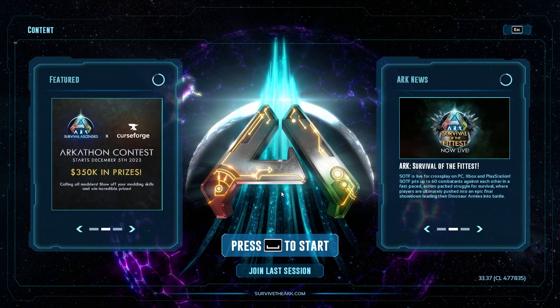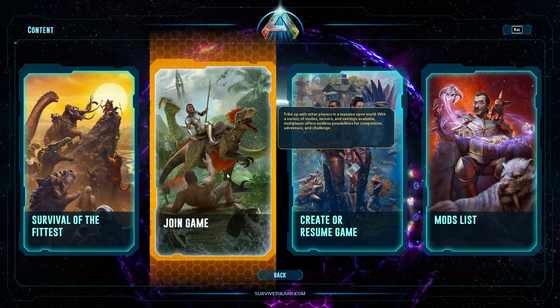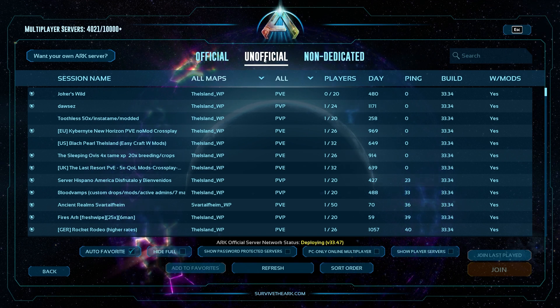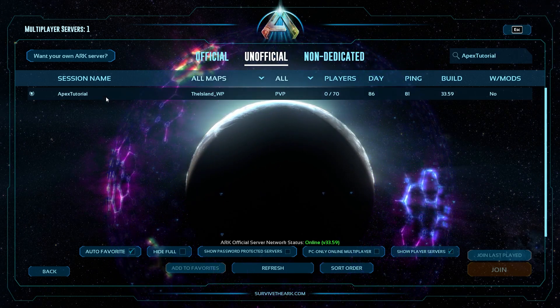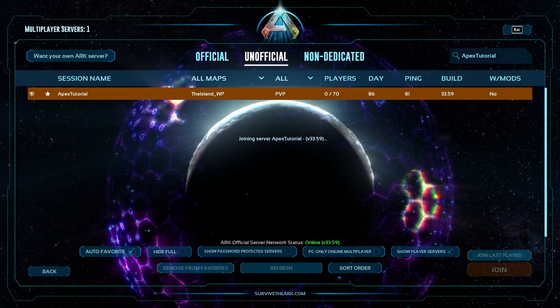Now, once you've found that server name, you can start looking for it in ARK Survival Ascended. Launch the game and then select the Join Game option in the menu. Then you can click on the Unofficial category and enter your server name into the search bar. Once the list refreshes, find and select your server, and afterwards you can press the Join button at the bottom right to start connecting.